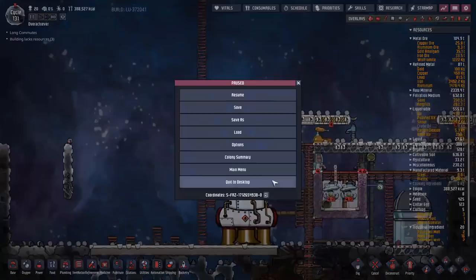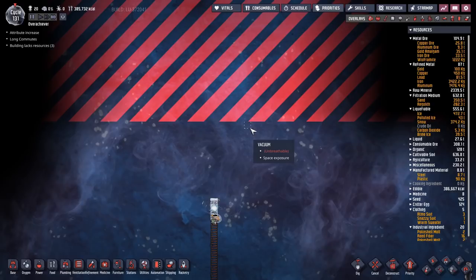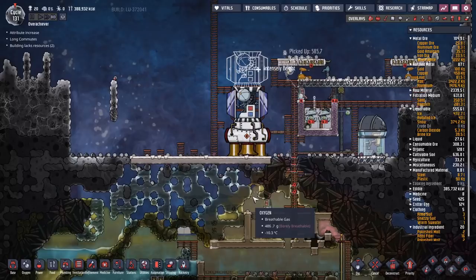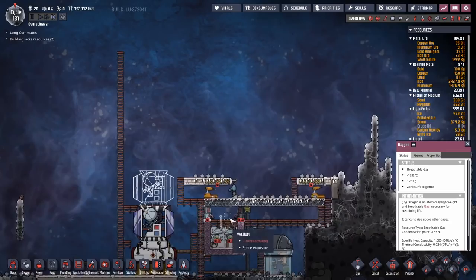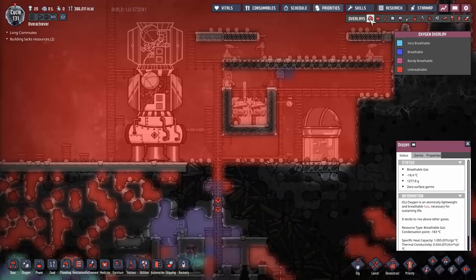Once we've got some regolith in there we can start generating steam, then start filling up the steam rocket, and once it's built we can launch it. I've got 43 tiles of space — that's enough for this rocket, but I thought I'd have more. For the gas pumps up here, we're going to run a manual battery generator thing to keep this functioning, so I don't put any more strain on my power grid.